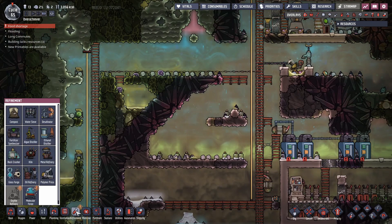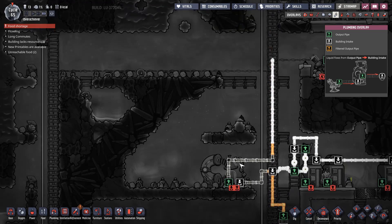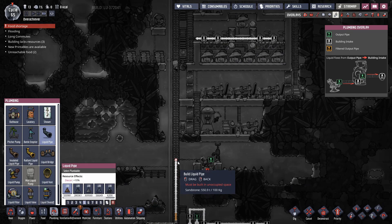All we need then is the desalinator to get rid of any salt water, and we should be good to go. Desalinator is in place — that will filter the salt water brine coming from down here, mostly salt water, and then that gets sent up here and pumped into our electrolyzer setup up there.